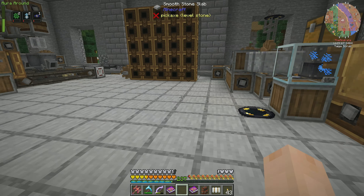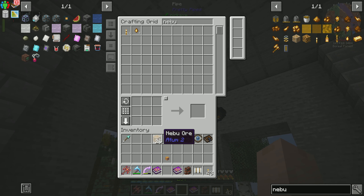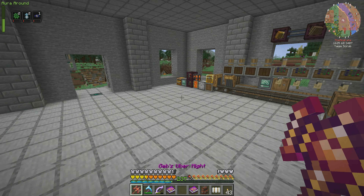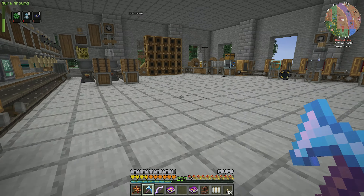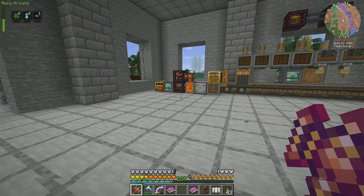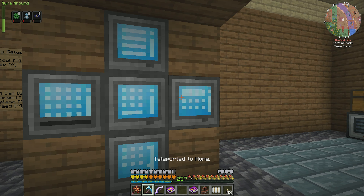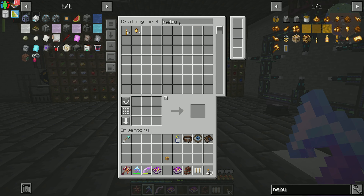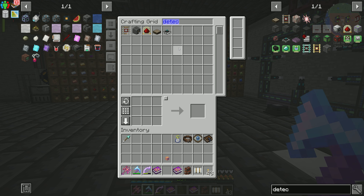So if we crush this, it's going to crush into crushed Nebu ore, and then we are going to wash it into Nebu drops. Can the Nebu drops be automatically compacted into ingots? Yes. So we throw Nebu in here and now Nebu ore is automated. This machine is going to continue to run basically forever — it's just going to keep going and we're going to get God Forge blocks and all of our God Shards are just going to continue on forever.